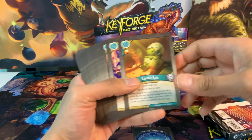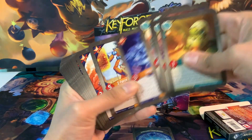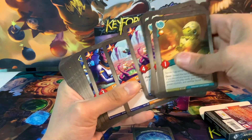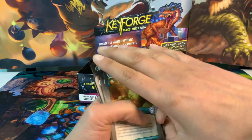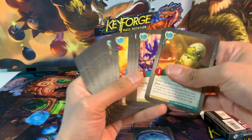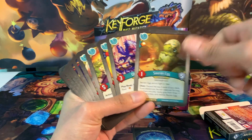We're back with the counts. Let's see how many creatures we have. We've got 21 creatures in this deck. That's a good amount of creatures. And I like that we have like 7 Saurian creatures in this.